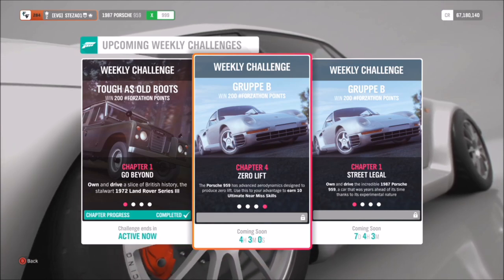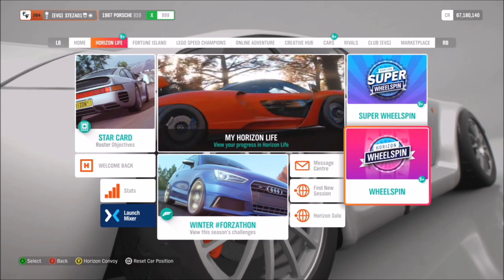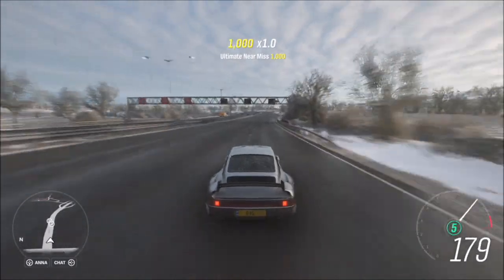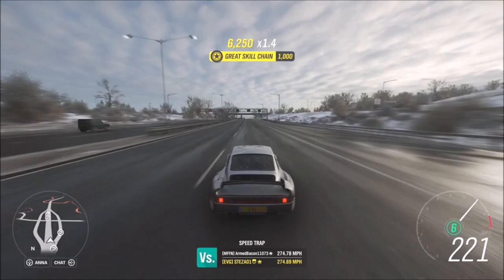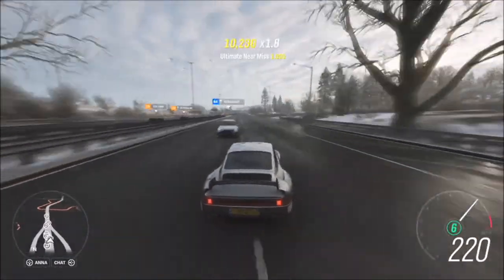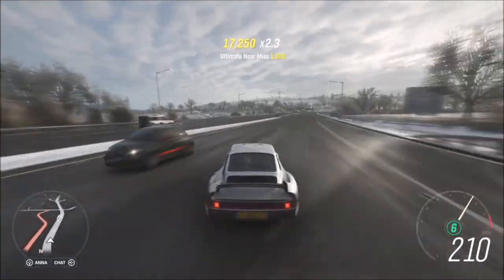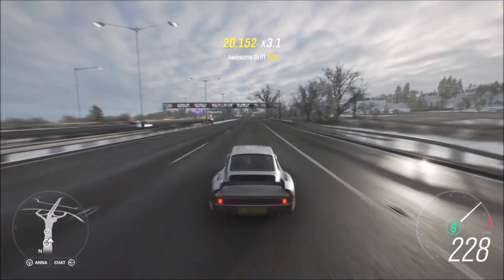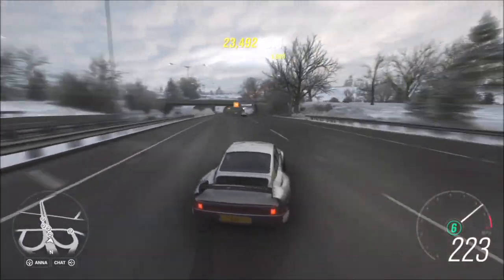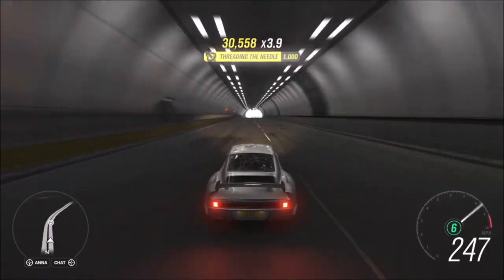The next one just wants you to earn 10 ultimate near miss skills, and this can be accomplished very easily on the motorway. I recommend hopping into Horizon Solo, because there is a lot more AI traffic to run into. In a multiplayer lobby there won't be as many AI cars, but as soon as you hop into a solo session, you'll see plenty popping up. Drive on the wrong side of the road — the vehicles coming towards you will be going at a certain speed, and as long as you're doing over 150 miles an hour, you will get the ultimate near miss skills. When you're on the correct side overtaking cars doing 60-70 mph, you need a higher speed to trigger the skill. Definitely hop on the other side of the motorway and get those near miss skills.